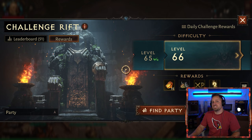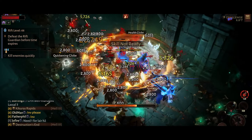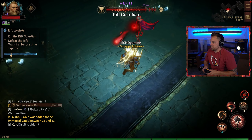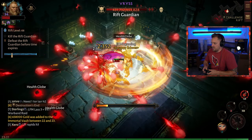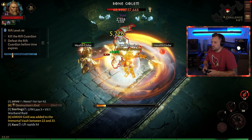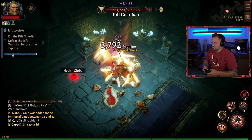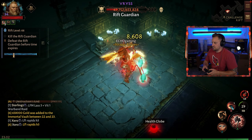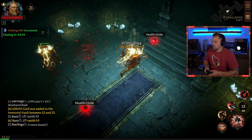Let's jump into a Challenge Rift to see my Barbarian in action. We're at the final boss right now — Vris — and we're going to take her down. Cleaves like crazy, tons of ways to throw damage. You keep your attack running while doing Cleaves, so it gains speed over time and you can sneak in a Cleave without slowing down. And boom — we get the upgrade to Paragon 95, grabbing the rewards.